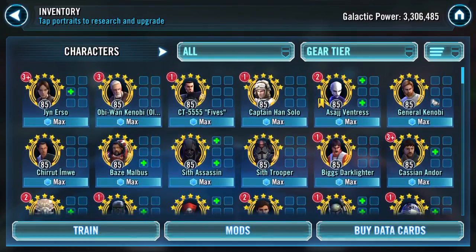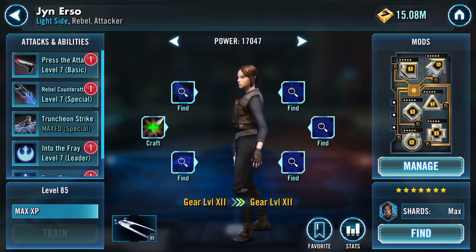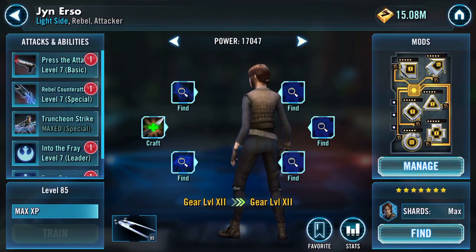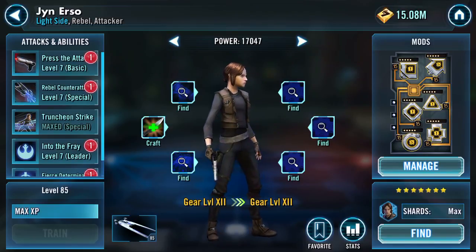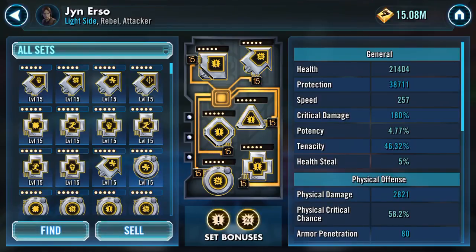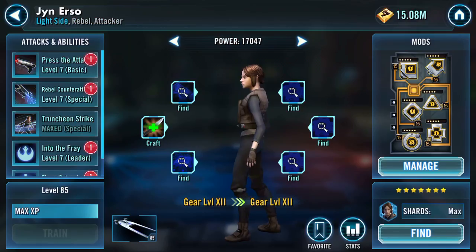We'll just go into each character. Jyn — you see her feature in my territory battles if you watch them. She only actually has one ability maxed so far, which is her Truncheon Strike. Here are her stats with the mods I'm running: crit damage, crit chance — 58% critical chance — because of the bonus she gets when she crits. I believe she gives turn meter. Speed-wise, 257, which isn't too bad considering it's crit damage/crit chance — speed is boosted by 94.